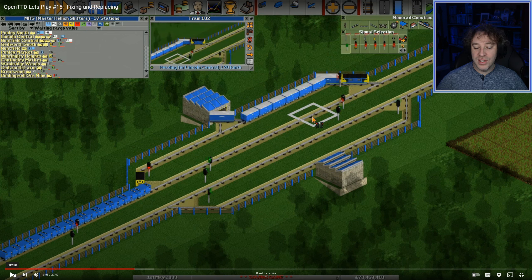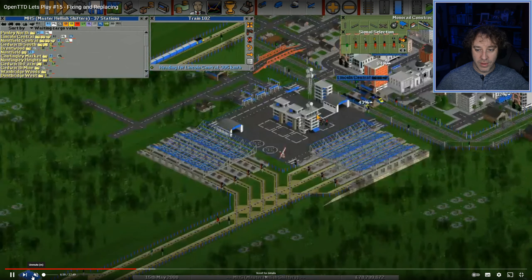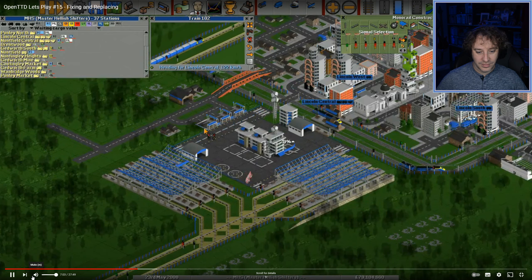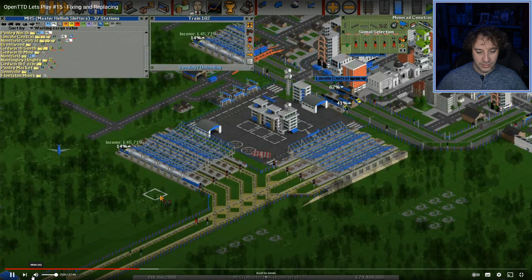I'm not using double depots here. Double depots are like free throughput — not free because you have to buy an extra depot, but depots are cheap compared to a lot of things in the game. I would take an extra depot so that you can have one train going in one side and a train going out the other.